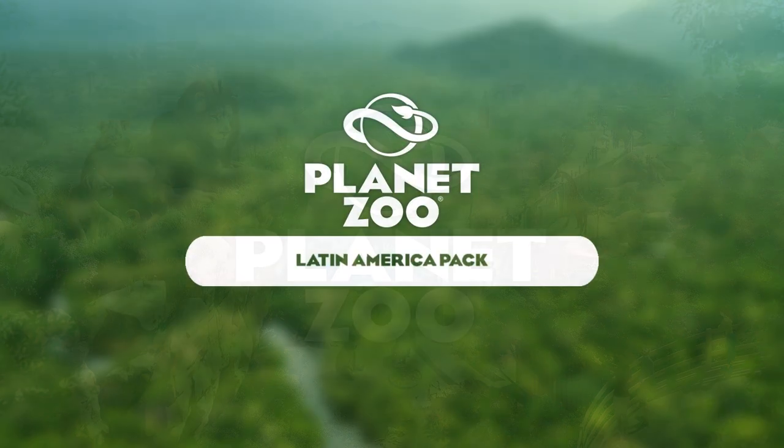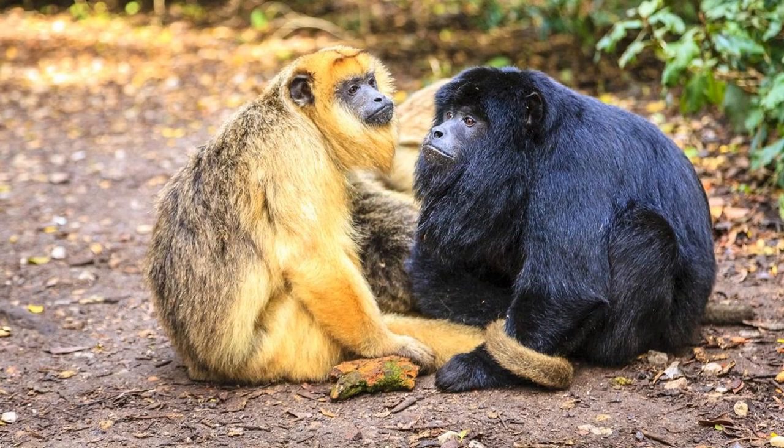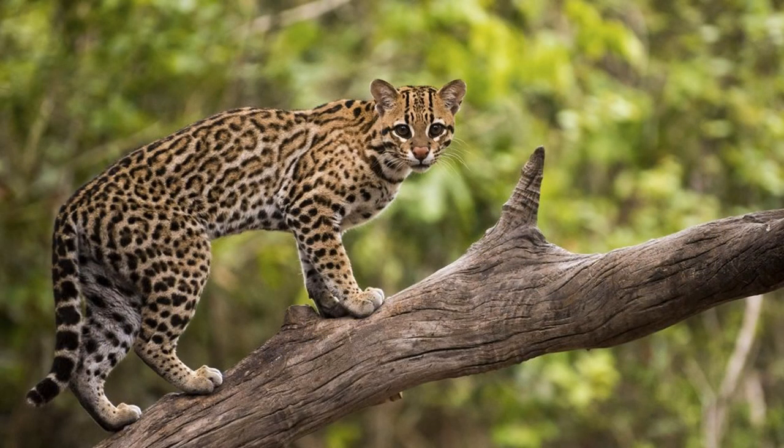For Planet Zoo, we have the Latin America Pack, consisting of 5 animals and a bit of scenery, though this might not be the case as we'll get to later. Our first animal is the Black and Gold Howler Monkey, a great species and fantastic addition for a primate in Planet Zoo with diverse sexual dimorphism between the jet black males and the golden females. The South American Coati is another diverse pick — a relative of the raccoon and the most requested animal in the game currently. Ocelots are an elusive small cat from the rainforests of South and Central America, intricately designed and looking absolutely fantastic in the game.